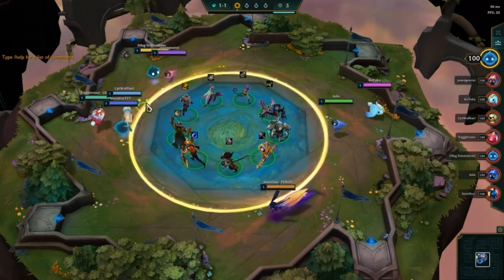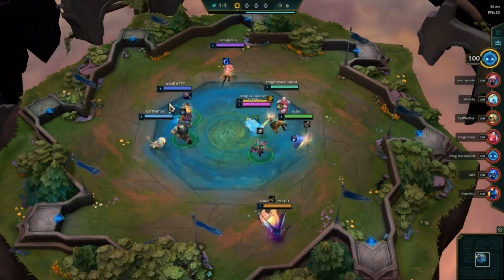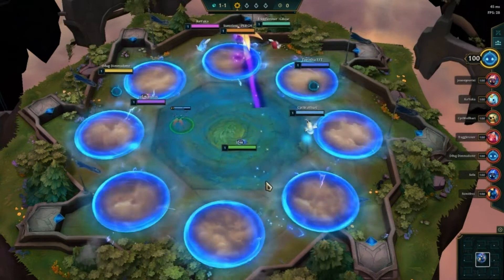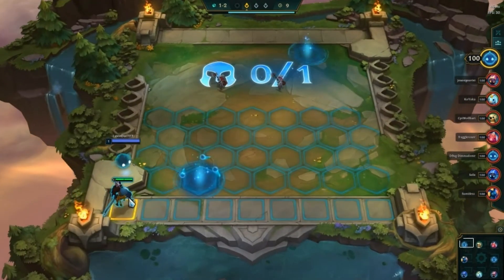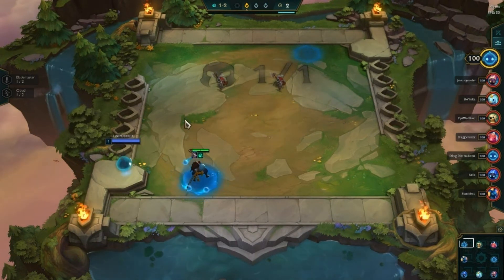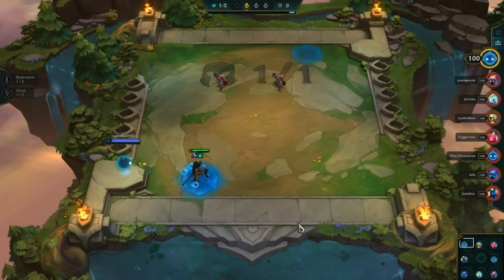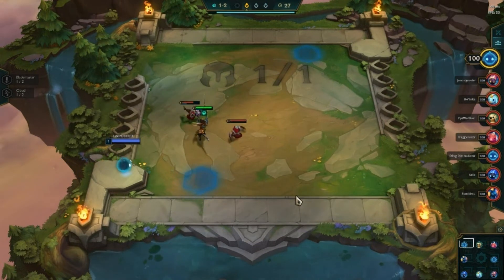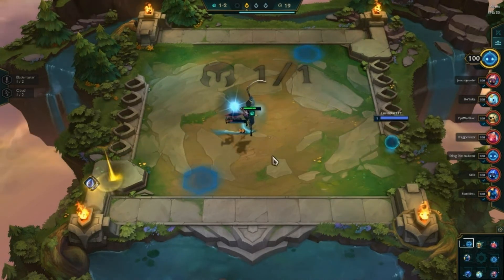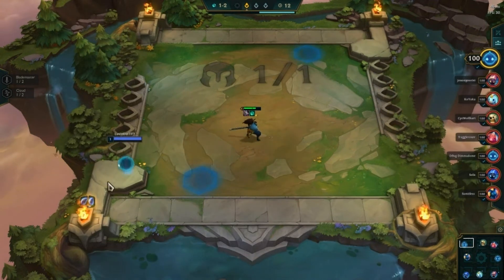The first thing we want to do is try to grab a Tear. Tear is super helpful for TFT Shadows. We didn't get the Tear but we got a Rod. The Rod is fine, we can use that for Shadows. We also got a Tear now, which is really nice. Shadow really, really likes Tear items for its champs, so the more Tears we get the better.